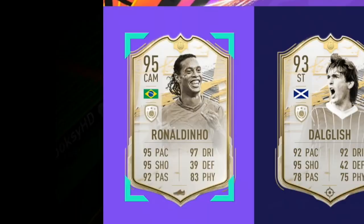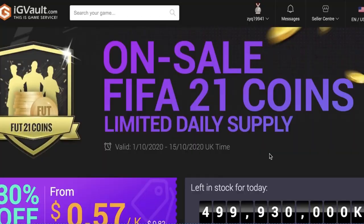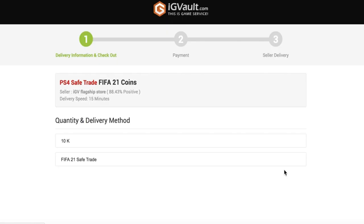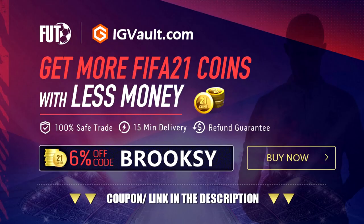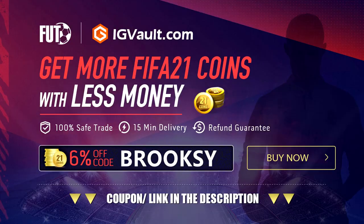First captain — oh my god, PP Ronaldinho! Yes man, I love to see that. Visit igvault.com, the cheapest place to get your FIFA 21 coins on the whole internet. If you go over to igvault, make sure to use the code 'brooksy' for six percent off. Link is in the description.